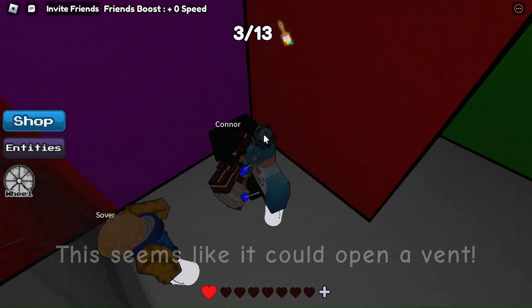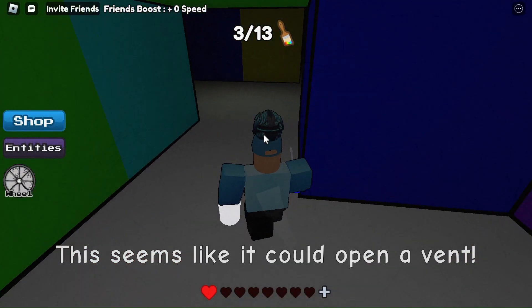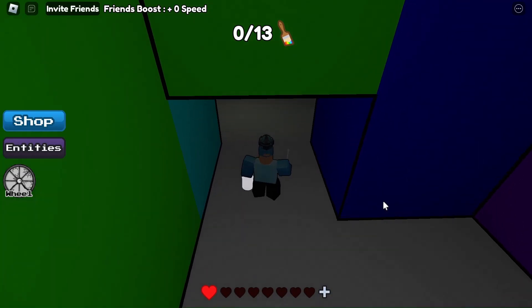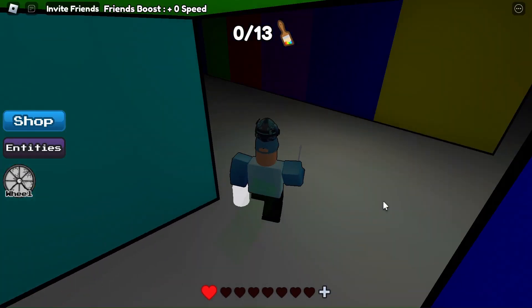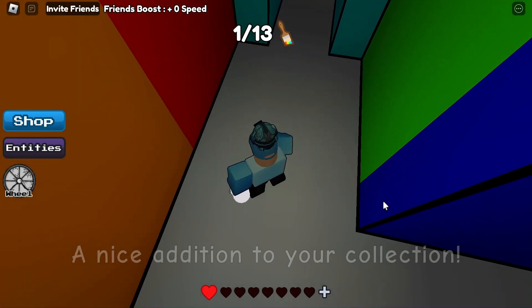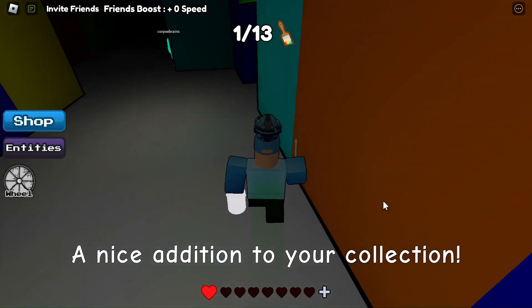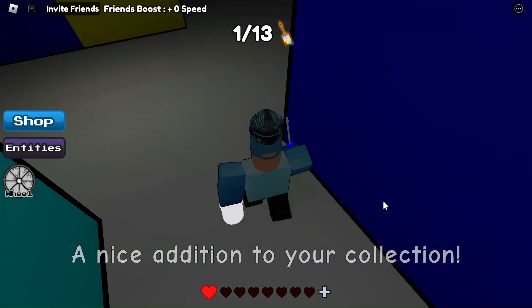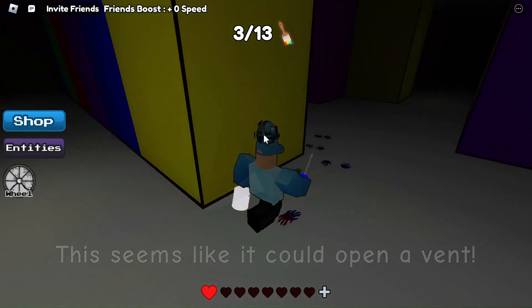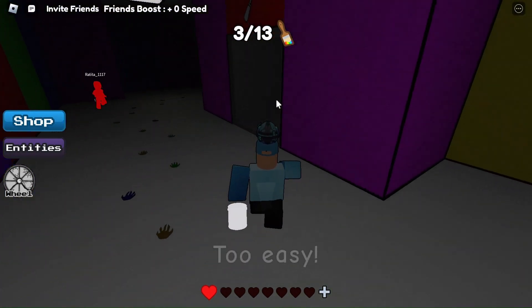Inside you will find a screwdriver and a glass door that you cannot access yet. While you are over here, come over here and grab another paintbrush. Go back to the red room and make sure the monster is not nearby, and then run towards the vent.